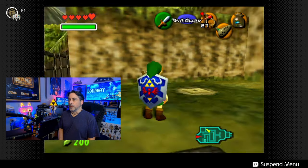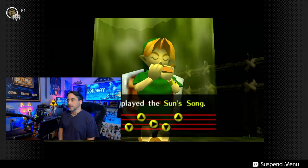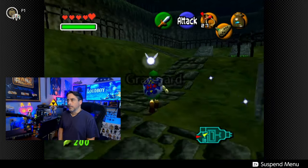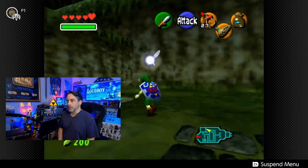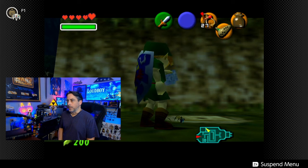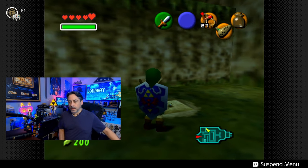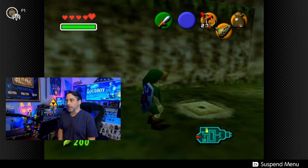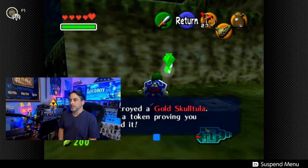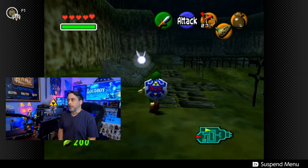Why do we want bugs? Well, because over here, when it is nighttime, you can actually put them in the ground. Let's just do it to be safe. We need the Sun Song once again — right, down, up, right, down, up. Now it's nighttime. Here's the howl of the wolf. What you do is you take out your bottle with the bug, the bugs come out. When you hear that chime, that means you've done it correctly. They'll burrow into the sand, and out pops exactly what we want — a Gold Skulltula. So now we have 14.